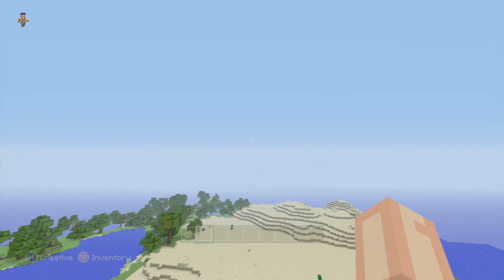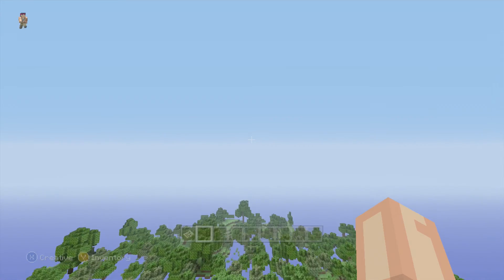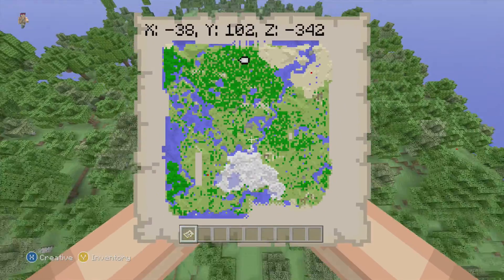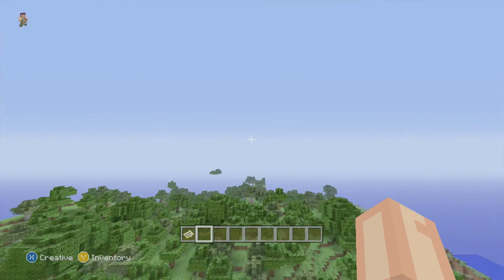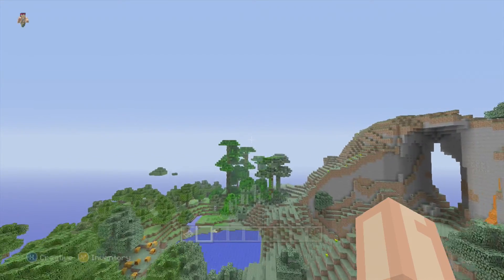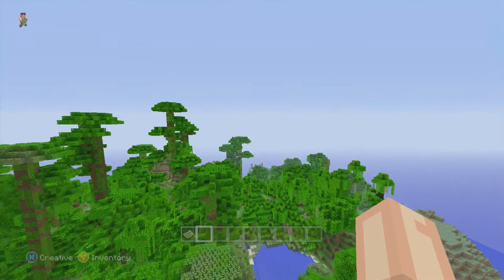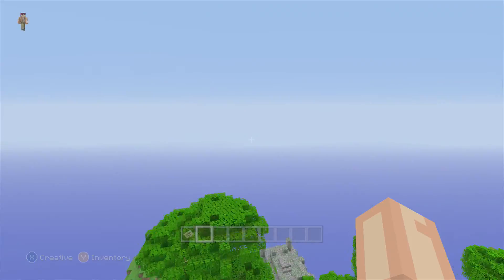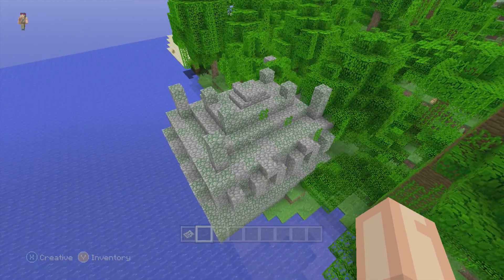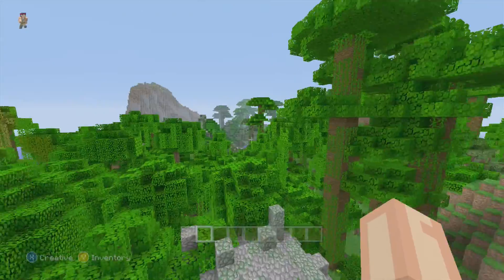That is so cool. The jungle temple is obviously in the jungle, and it's kind of in the same area as the desert temple. The jungle is right by these extreme hills. You can find the jungle temple right over here on the edge — there it is, right there. Pretty awesome, out in the water as well.